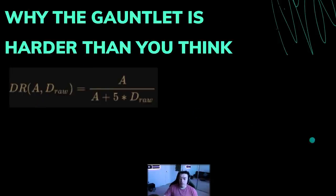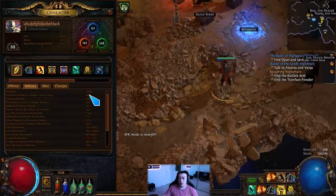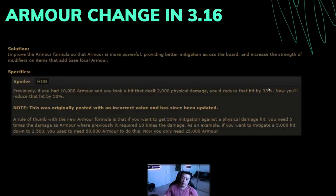For a lot of people who don't know: the physical damage reduction you see in your tooltip is not real. With 20,000 armor, you are not actually getting 88% physical damage reduction for everything — this is just a portion of how much you might get, and it depends on how much damage you take. The formula is A divided by (A + 5 times the damage). So if you have 100,000 armor and take a 100,000 hit, it's 100,000 divided by 600,000 — your armor is not going to do much at all.